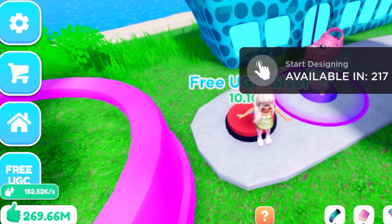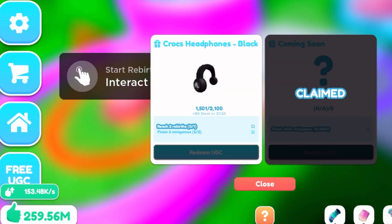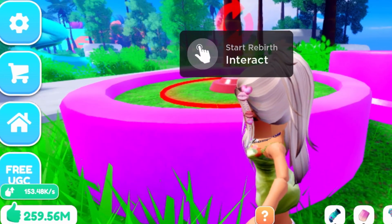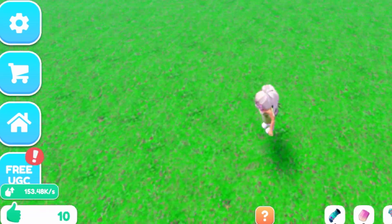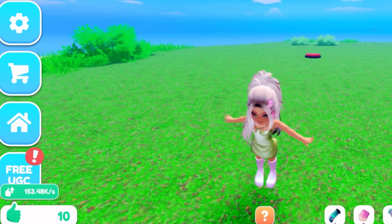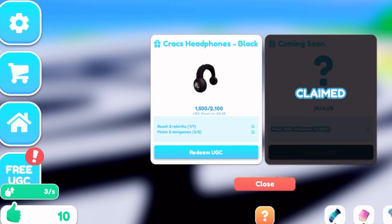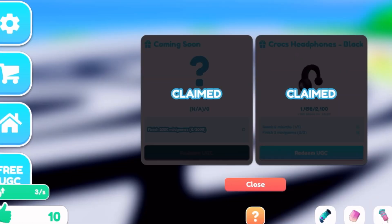Once you start rebirth, it's going to start you completely over — all that work building just to rebirth. I initiated rebirth — oh my gosh, it's all green! I see a red exclamation on the free UGC but it doesn't show that I can claim it yet. Let's touch the button and see what happens. Okay, 'start the foundation' — now I can redeem the UGC! It shows that we've done everything we need to do and we're getting those headphones!